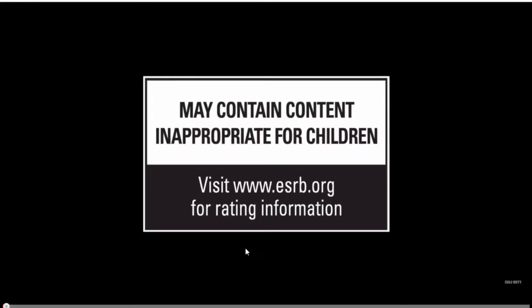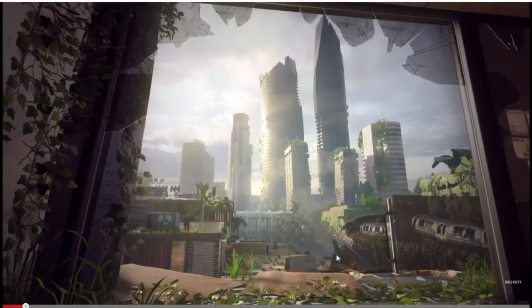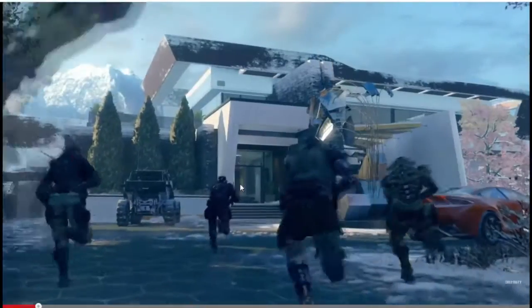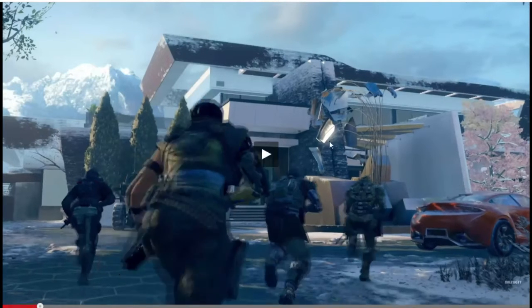Without further ado, let's get right into it. As you guys can see, there are some characters running around the map — this is what one of the maps looks like, a lot of grass growing around. People are coming in off the wall doing some free running. You can see the customization in this game: the pants, chest, helmets all look different.